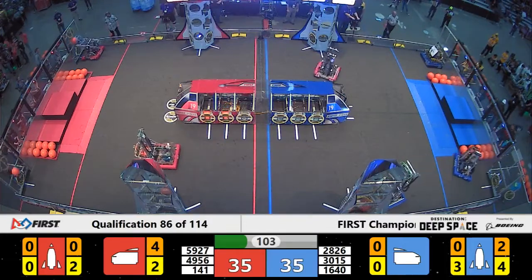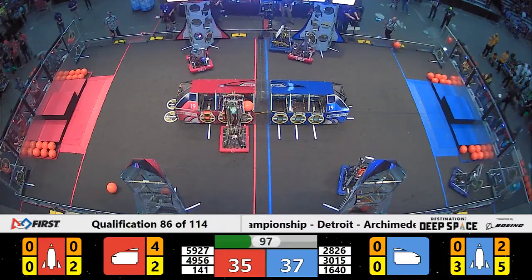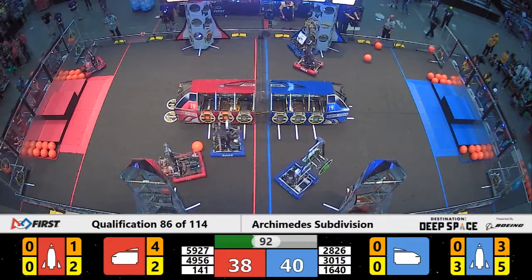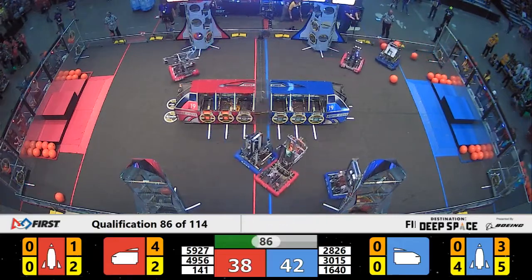They're now hitting the side of Sabotage, our sixth ranked team. Sabotage is trying to place hatch panels on the Blue Alliance rocket. We're seeing RoboSharks try to get in the way to make it difficult for Sabotage to do so. Despite some well-timed hits, Sabotage is able to get those hatch panels on the rocket.